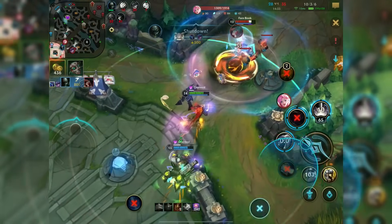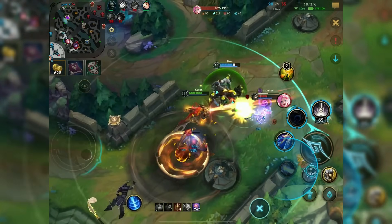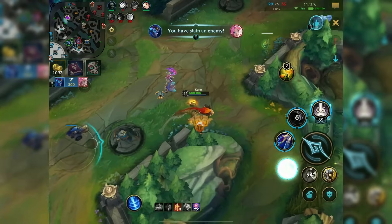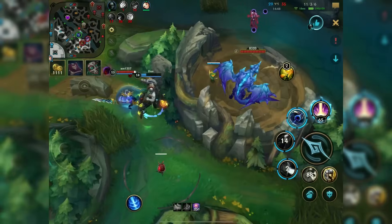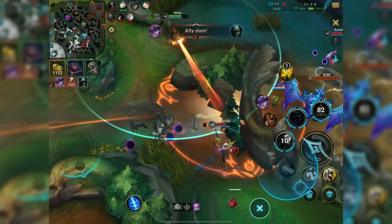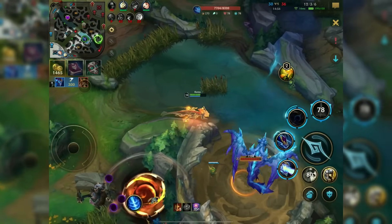Escaping from Aurelion Sol seems so unbelievably difficult now. It's easier to just hide behind somebody and use them as a shield — that way you avoid most of his damage if he doesn't have access to all his other abilities. Now you can see even more damage: the explosion, the knockup, and all the burst — it's so much burst damage if you combine everything.